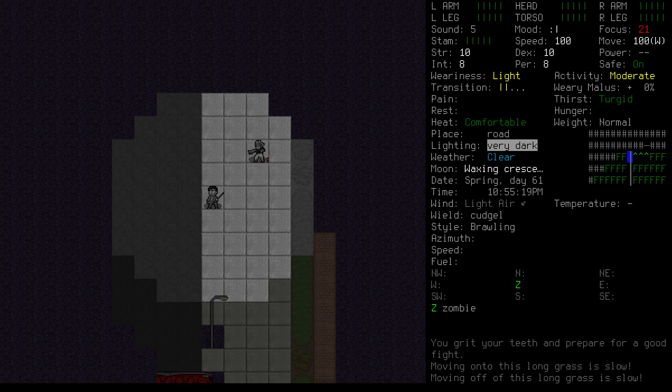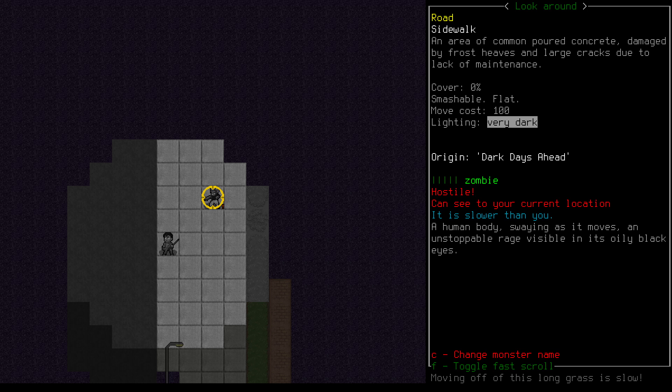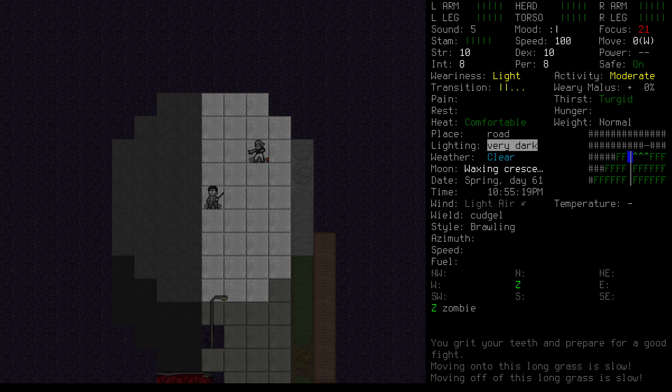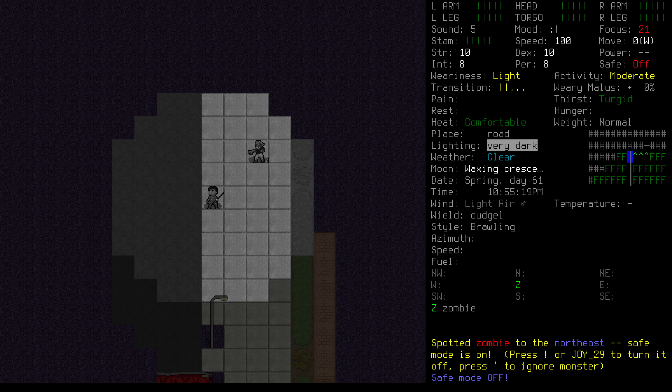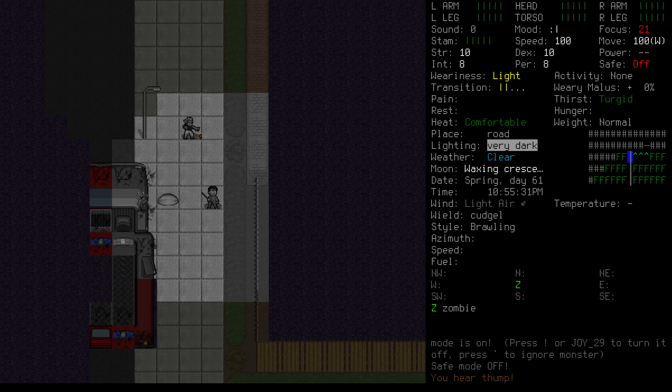And here we finally come across our first zombie. The red exclamation mark on its icon indicates that it can see us and is hostile. Since it's a zombie, that means it will stumble toward us and try to hit us, ignoring all hazards and distractions until we're dead or it loses sight of us. We could fight it here, but fighting is noisy and zombies have good ears. If the others hear a commotion they'll come to investigate and we could quickly get swarmed. So what we're going to do is kite this guy backwards, taking care to go back the way we came. We haven't searched the street yet and don't know if there are any threats there — we could pick up adds moving blindly through the dark.